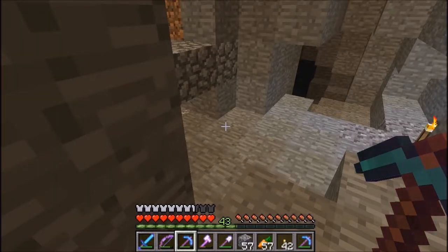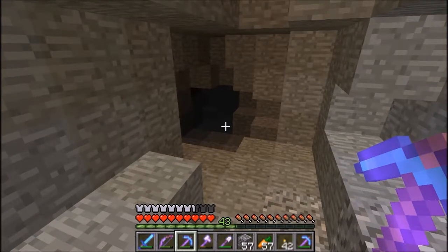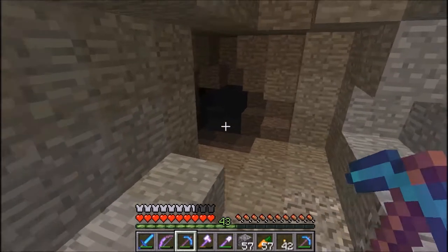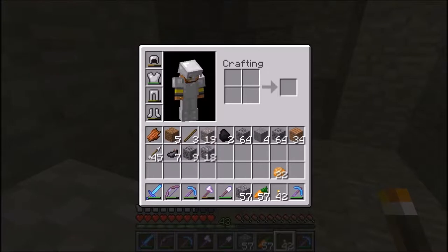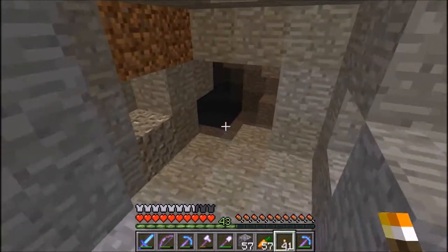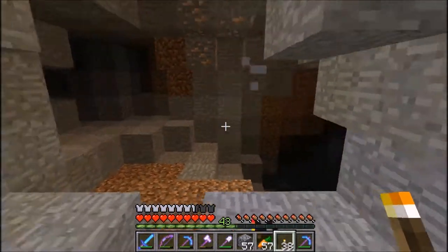Hey guys, welcome back to the Lemon King Survival Season 2, Episode 3. We're picking up where we left off — I went looking for a cave and I think we got a good one. It's going down and I'm hoping it'll work out. I set the brightness down so I can tell if there are mobs. We don't have a lot of coal so for any more torches we'll just break some coal on the way.